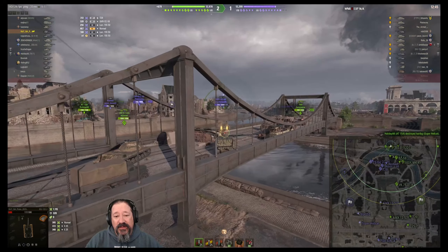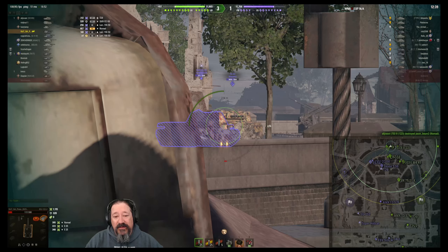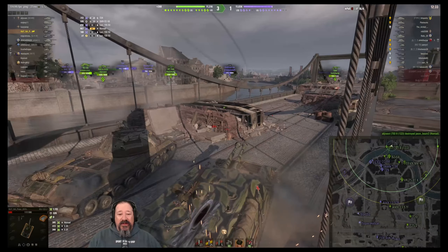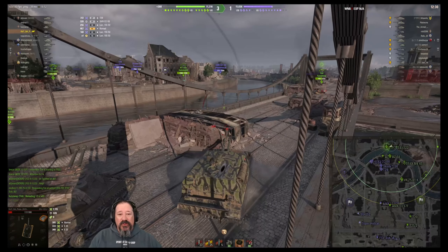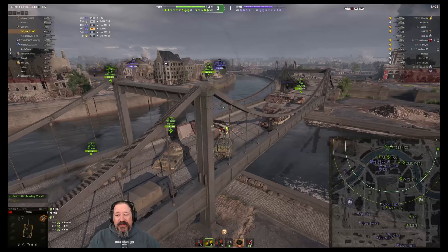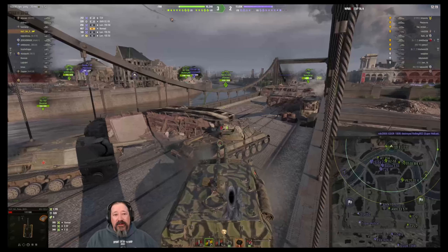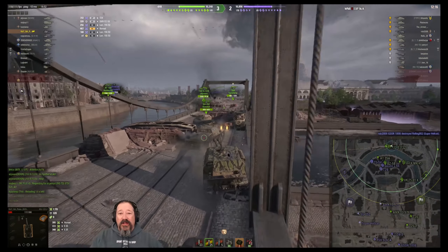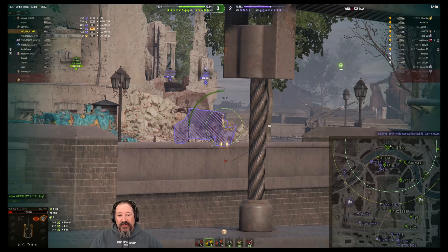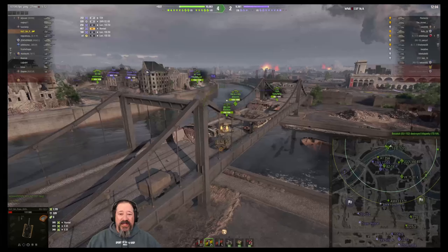I just want to try to do some damage and test this double gun mechanic to see if this thing is worth it. We try again, looking for a weak spot. We push forward trying to make a difference and help our team win. We're up a tank but down in HP, which is always an interesting place to be. The south is pretty much folding.